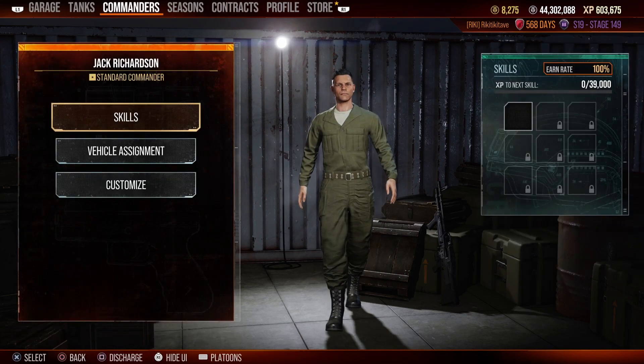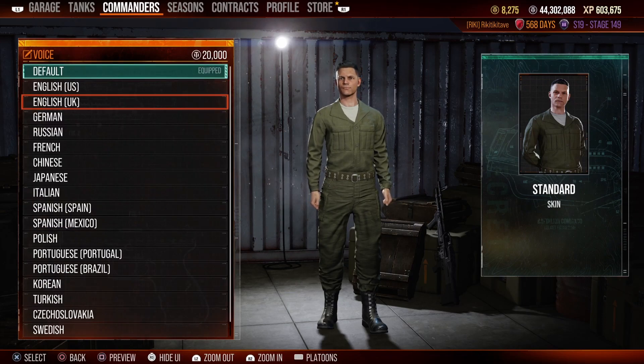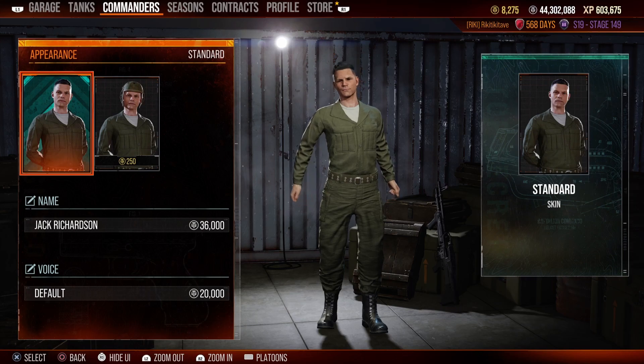The majority of crews can have their names changed and their language changed. What some 3D crews bring is the additional option to have their appearance changed depending on the crew. The cost of each appearance change will vary.